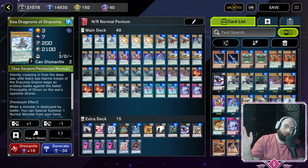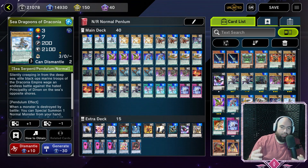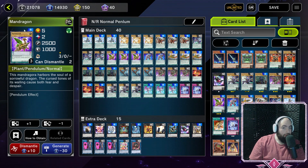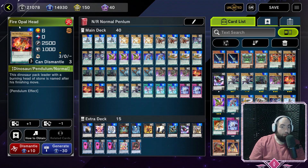Now that all the people who don't know what a less-than or greater-than sign means have left, let's get into the deck list. First, the total vanillas: three copies of Flash Knight, a level 4 scale 7 monster with 1800 attack; Mandragon, a level 5 scale 2; and three copies of Fire Opal Head, a level 6 scale 0.